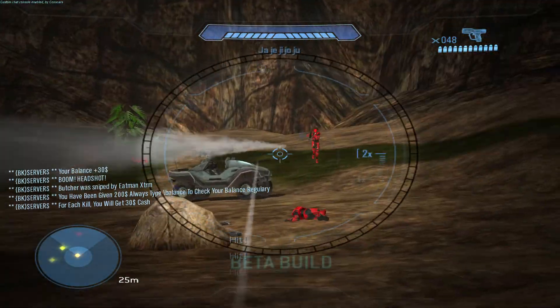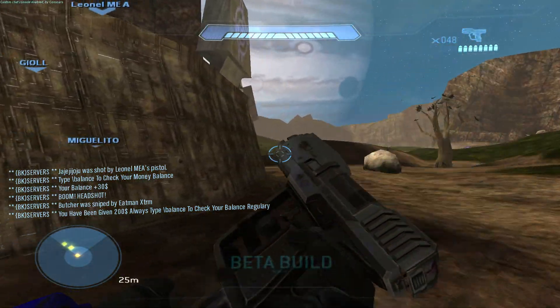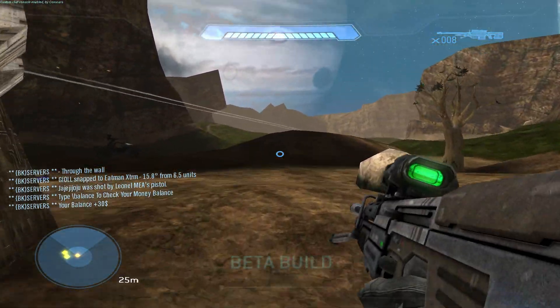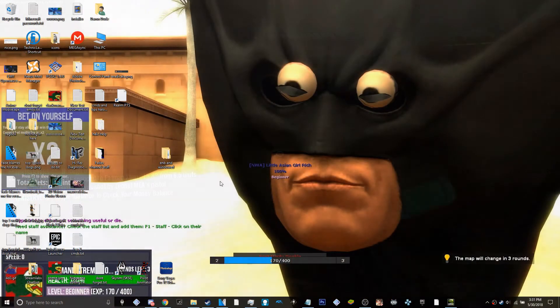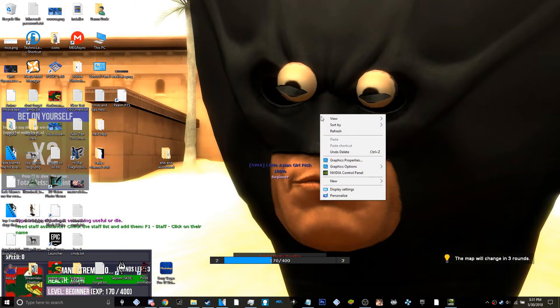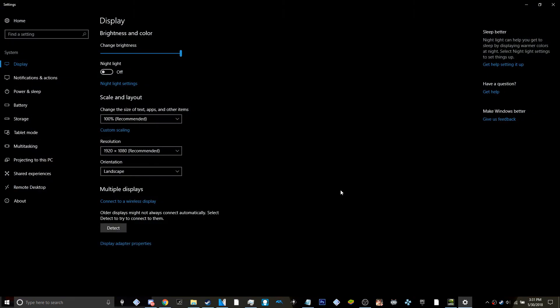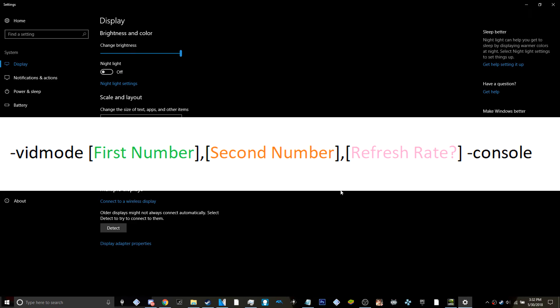Before I start this video, I will show you how to raise your game's resolution past the max setting, which is 1600x900. Right-click on your desktop and click display settings. Get your resolution and put that into this little formula here.